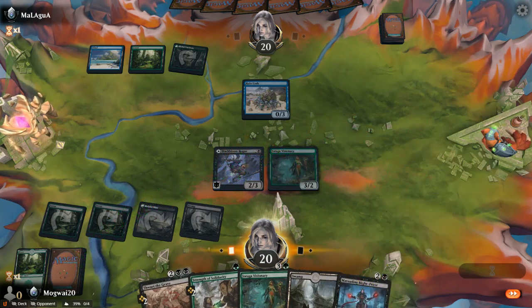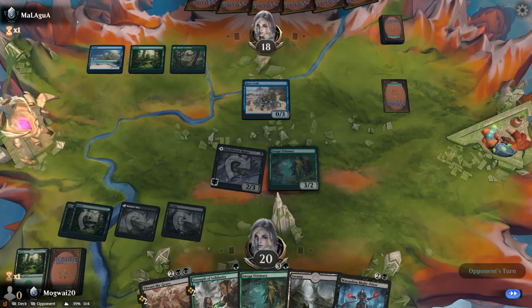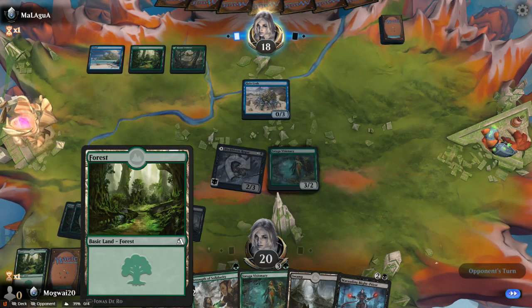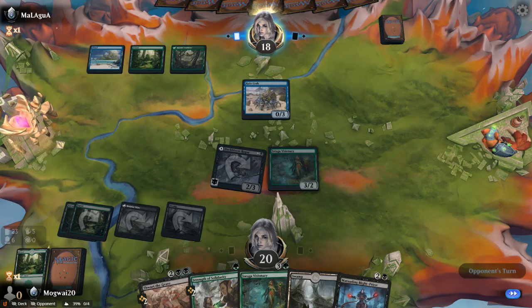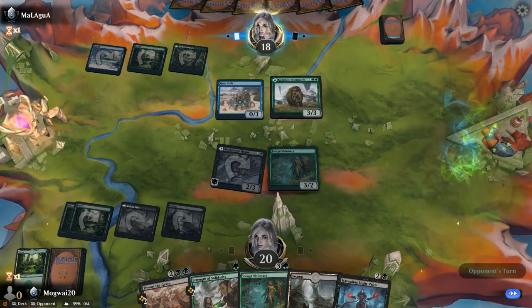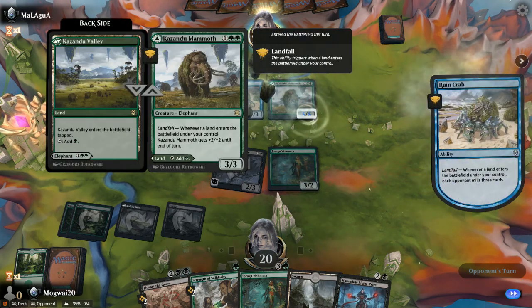I noticed the gate in here but I didn't see Essence Scatter, so I think that's alright. Let's send this in. We can actually pull off a pretty decent Thwart the Grave even from next turn, and that will kill their crab most likely. Whenever I land in this battle it gets big.